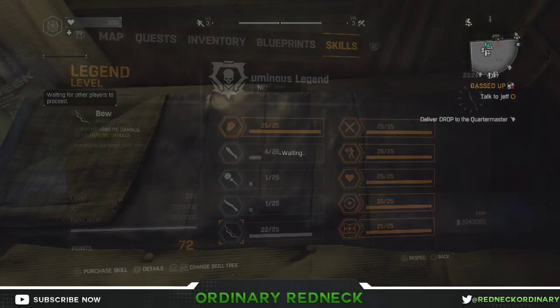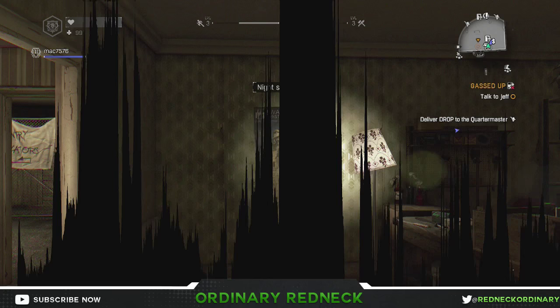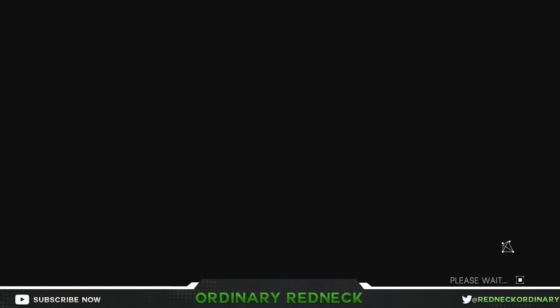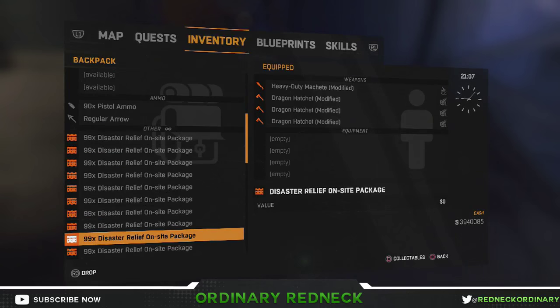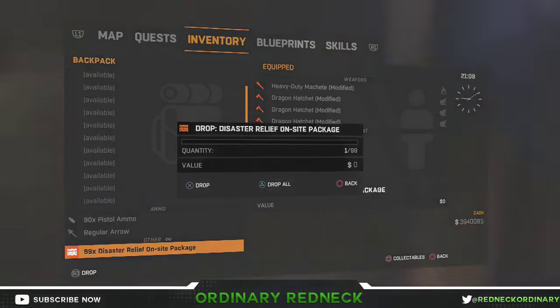Once you have the stacks of packages, sleep so that we can save your inventory and make sure it's nighttime. Leave the game by going to the menu and go back to your friend's game to make sure you have those in your inventory. Once it's verified that you're gonna have those when you come back in, go ahead and drop all of those packages.